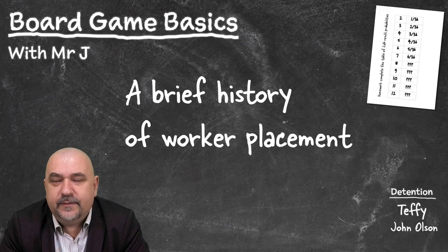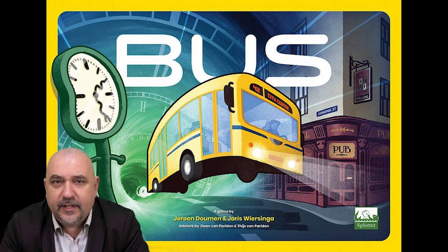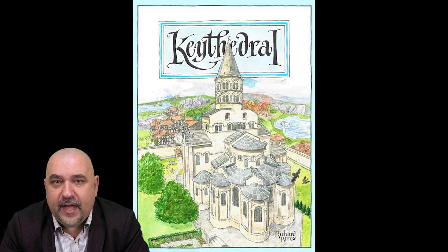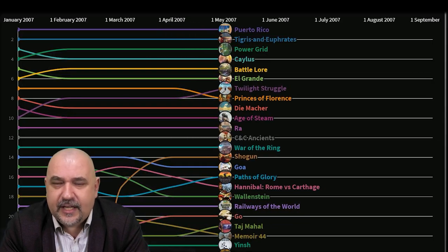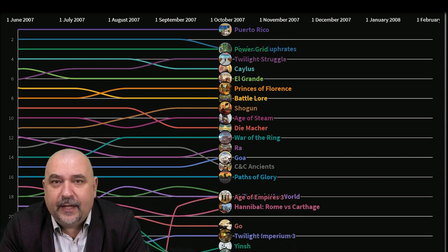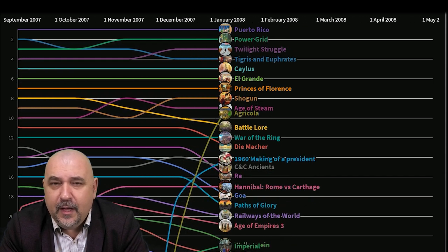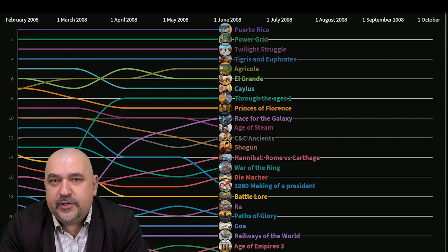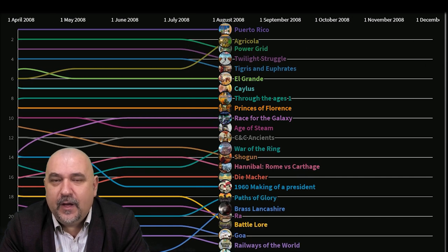Before about 2005 there wasn't much buzz around worker placement games. A few games had come out — Bus in 1999, Aladdin's Dragons in 2000, and Cathedral in 2002 — but none had set the world on fire. It wasn't until Caylus came out in 2005 and rocketed to the top of the BoardGameGeek charts that people really took notice. In the years that followed we had Tribune, Stone Age, and Pillars of the Earth, but it wasn't until 2008 with Agricola that worker placement got its dominant position in board gaming.